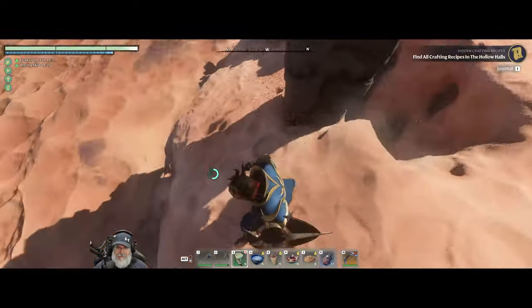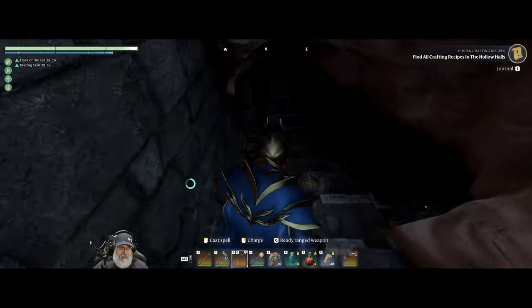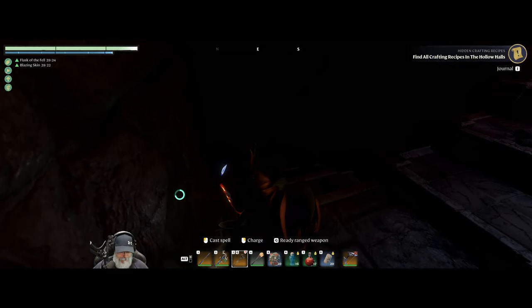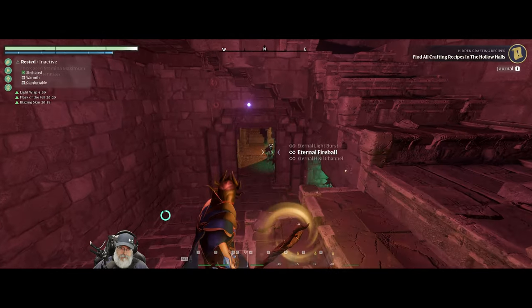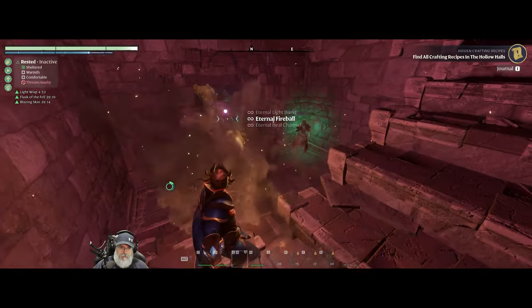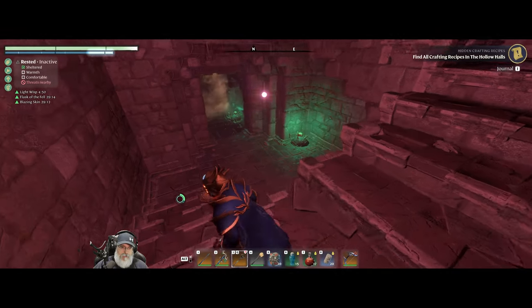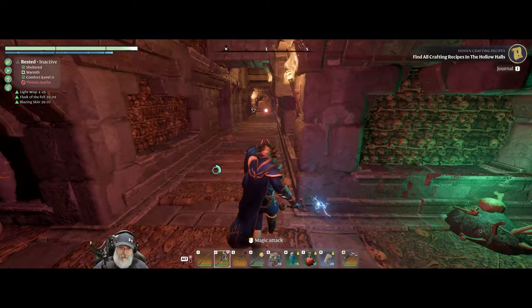Might as well just do the whole kit and caboodle. I need to get elixirs too — I've got a bunch at home, I just must have accidentally put them back in the chest. I can't say for a certainty that I've never been killed in this crypt, but it doesn't happen very often. It just so happens to have happened on camera. Kind of embarrassing.